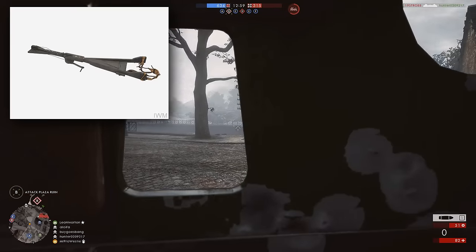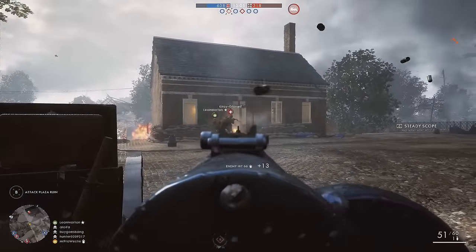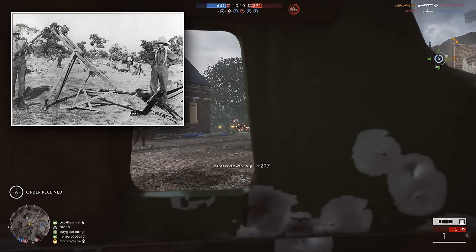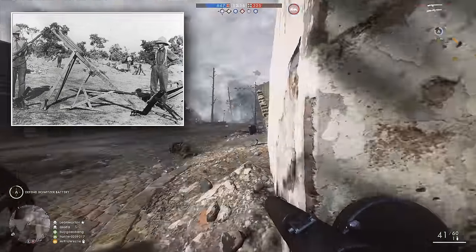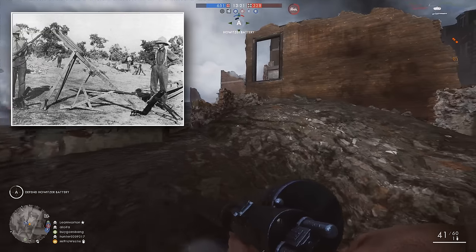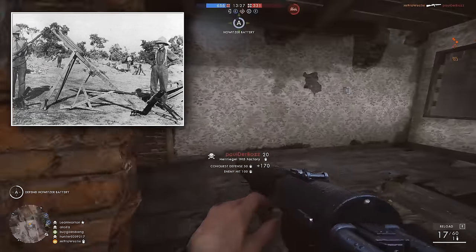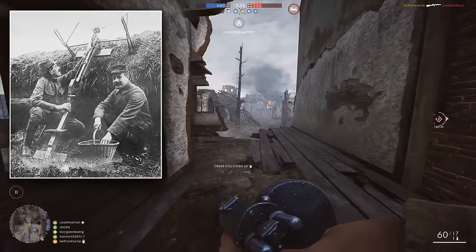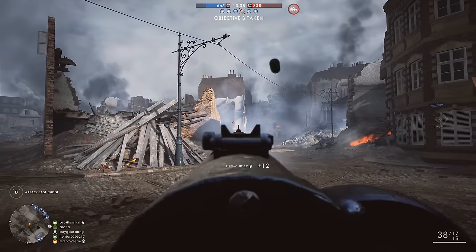It could throw a standard grenade about 220 yards — that's roughly 200 meters or so. And the British Empire invented something called the Leech Trench Catapult to combat the German Wurf Machine, which took on the form of a crossbow and used a slingshot system to fire the projectiles. About 150 of these devices were made and distributed along the Western Front throughout 1915, but by 1916 they'd been replaced by a French alternative, the Sauterelle Grenade Launcher, and then later on by mortars as well.